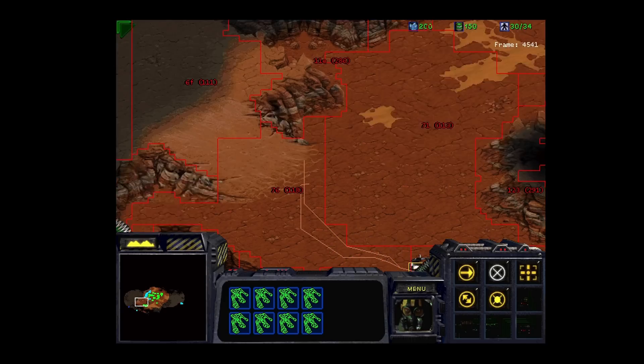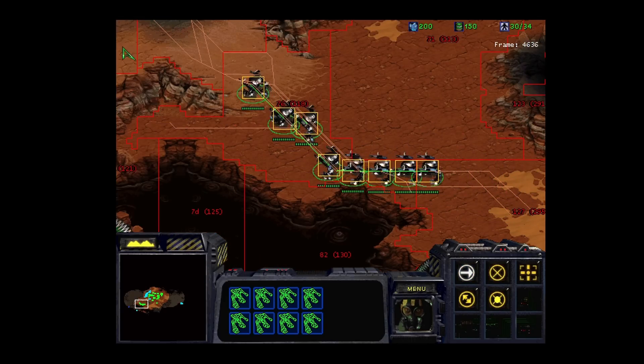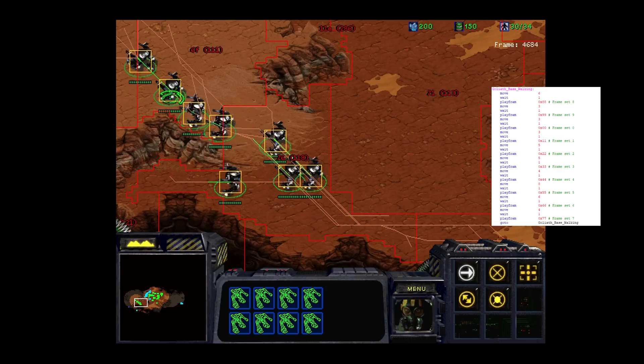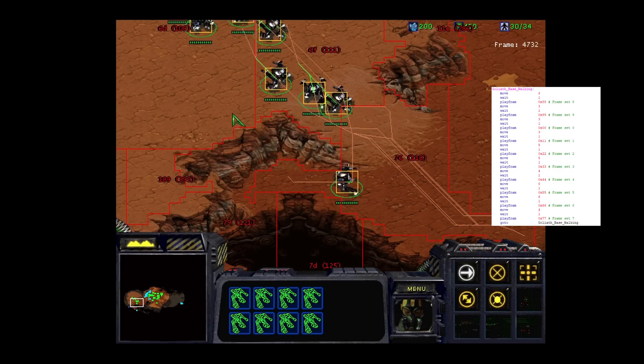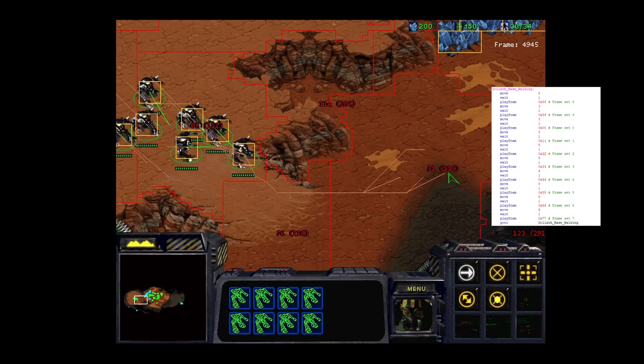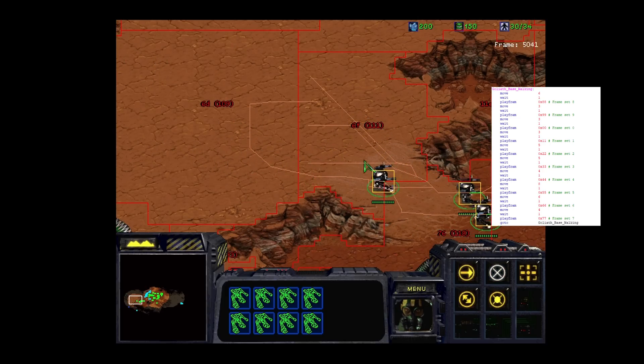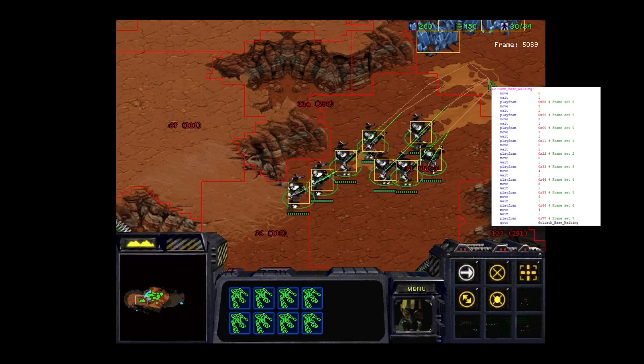What's interesting is that our second culprit, the Goliath, doesn't appear to have that bad of a script. None of the speed differences get quite as bad as the Dragoon, nor is its size anything of note. I personally think that the reputation they get boils down to them being a mass-produced unit that we subconsciously compare to the smoother Siege Tanks and the Vultures as we attempt to move our mech armies around.